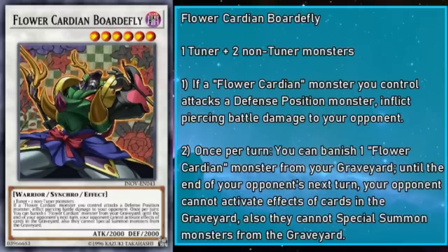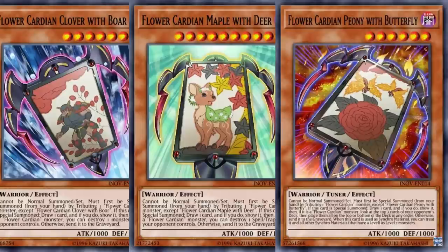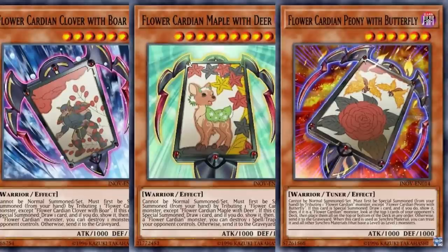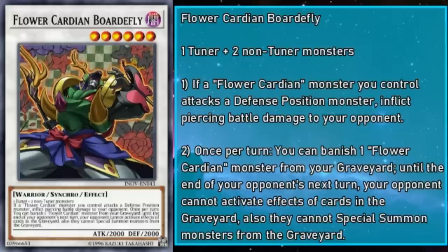I want to draw attention to the name — Boardfly seems a bit clunky. That's because it's meant to be a portmanteau of the Yaku this card represents: a three-card combo of boar, deer, and butterflies. A boar-dee-fly! And because it's a tuner and two non-tuners, it specifically has to be a three-card combo. Boy, this archetype is just as cheesy as I am.